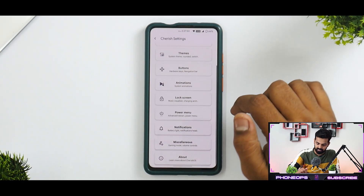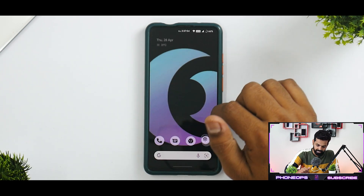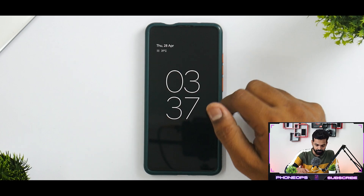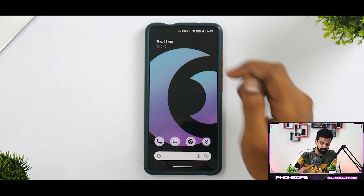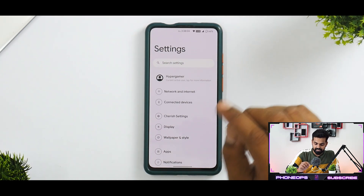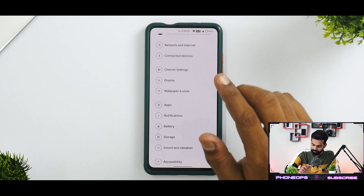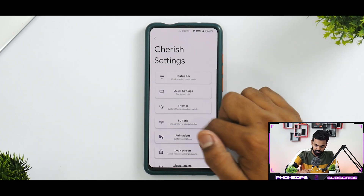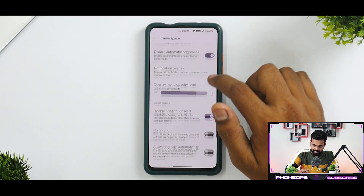Moving on, you have buttons, animations, lock screen, power menu customization, and miscellaneous. The game space is in there as well. There's a McLaren animation option — you can choose different icons and different types of animations. The under-display fingerprint scanner keeps getting better and better with every Android update. That's everything about Cherished Settings. Under Apps, there's no separate game mode because it's already in Cherished Settings.